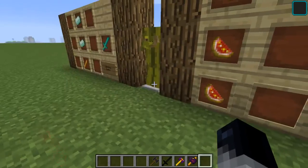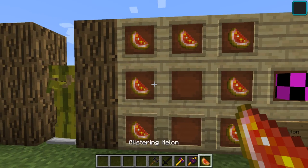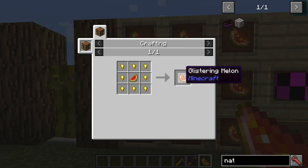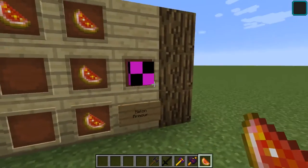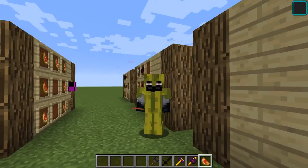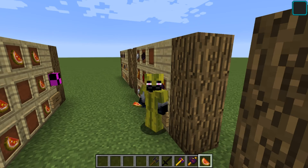Now let's talk about armor. You can make Melon Armor out of glistering melons — you probably don't know they're in the game because no one uses them. It's just gold surrounding a piece of melon. You craft glistering melons that way, and then you can craft the Melon Armor. It doesn't have a texture for the item yet, but you can wear it and look around. The armor values are 3, 5, 4, 2.